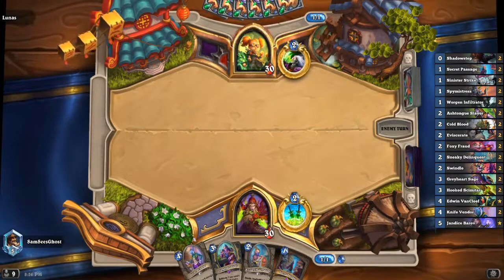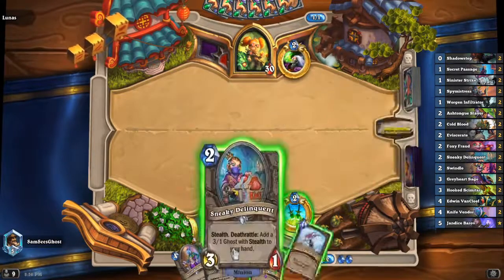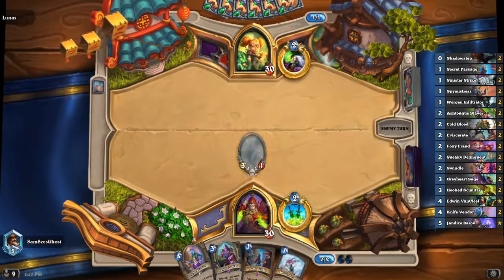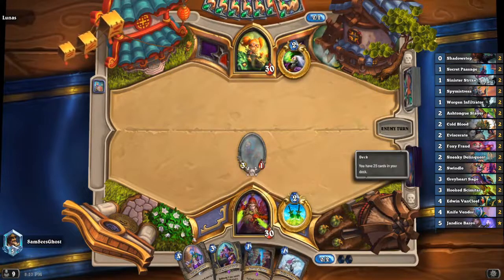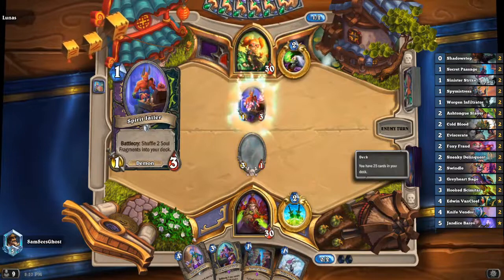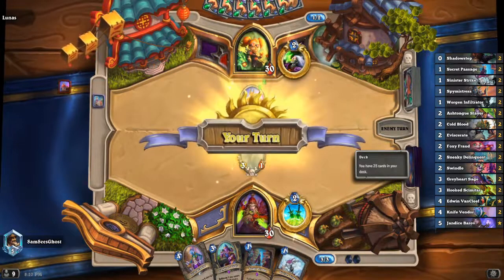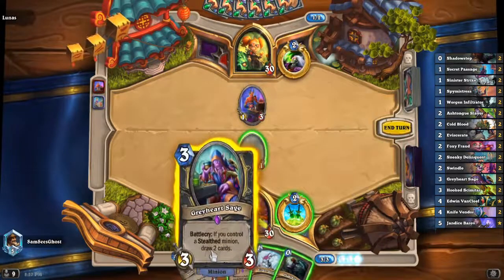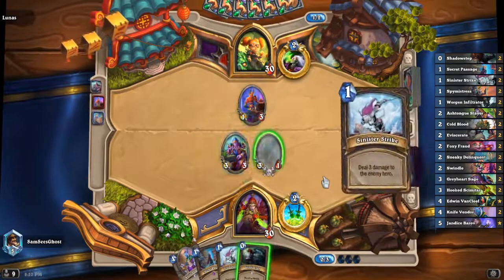This is a little different — this is Lemon's HS's aggro deck. It's a little different and this was recorded before the nerfs. We have our standard package of stealth minions, the stealth package, secret passage for reload, and a bunch of burn with sinister strike and eviscerate. We also top out at Jandice Barov because it's a great tempo card, and we run knife vendor which just kind of gets there.